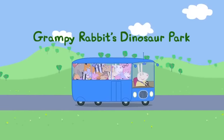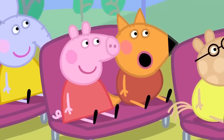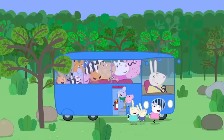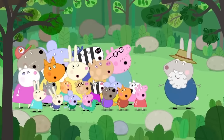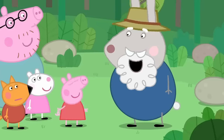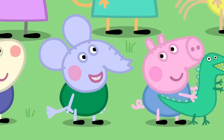Grumpy Rabbit's Dinosaur Park. Today is Freddy Fox's birthday, and all the children are going on a big adventure. Where are we going for your birthday, Freddy? I don't know, but I can't wait to get there. We're here. Welcome to Grumpy Rabbit's Dinosaur Park. George loves dinosaurs. Are there really dinosaurs here? No, just pretend ones. Phew. Real dinosaurs died out 65 million years ago. Edmund knows a lot about dinosaurs. He is a clever clogs.